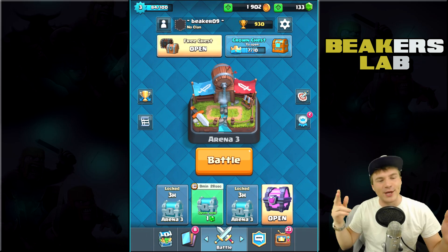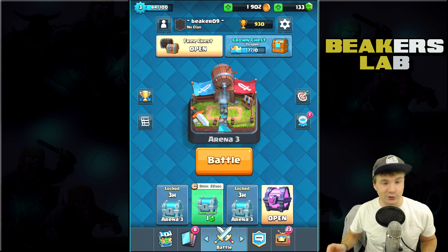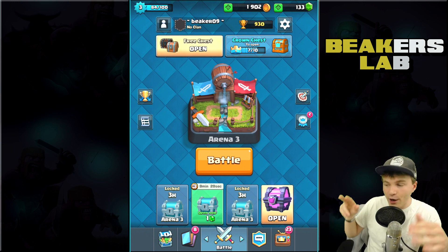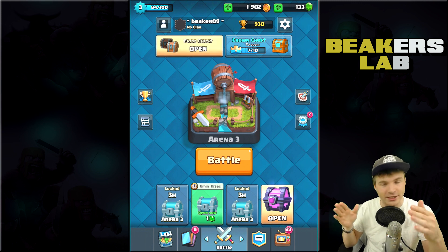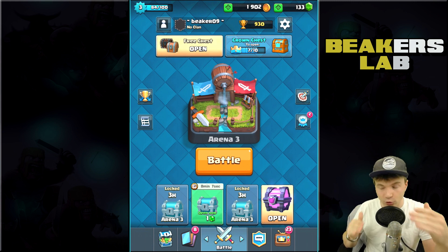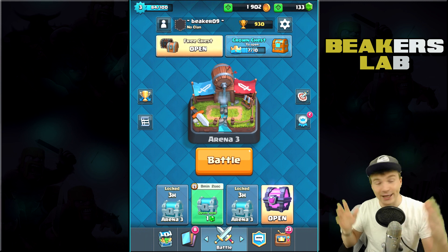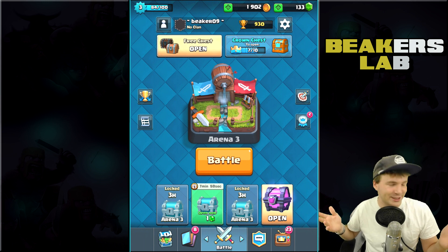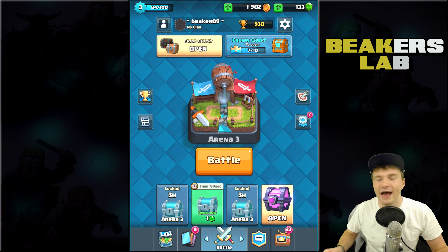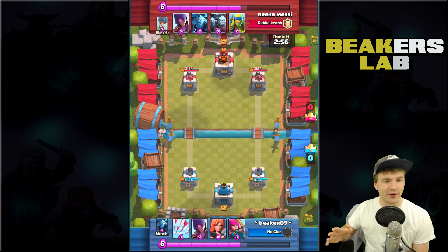Hey, what is up guys, welcome back to Beaker's Lab, my name is Beaker. Today we're going to get on my mini level 3 Clash Royale account and have some fun. We've got a magical chest in the bottom corner that we're going to open today, and it is going to be sick. We're also going to look at some crazy matches where we're going up against people that are twice our level.